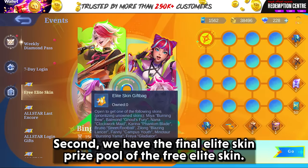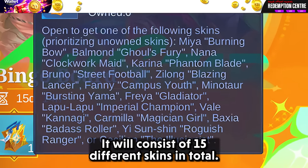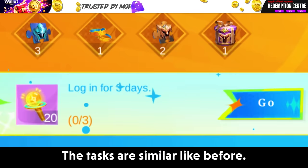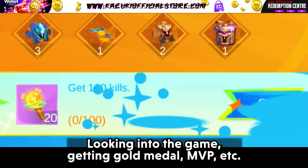Second, we have the final elite skin prize pool of the free elite skin. It will consist of 15 different skins in total. The tasks are similar to before — logging into the game, getting a gold medal, MVP, etc.